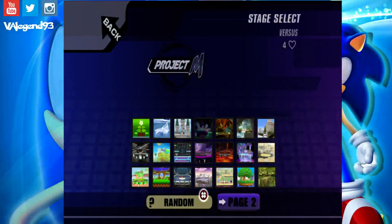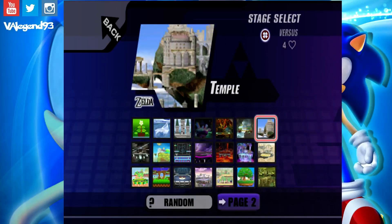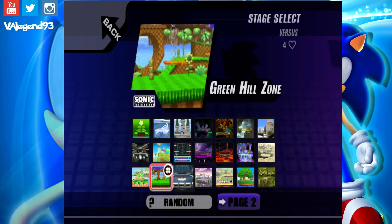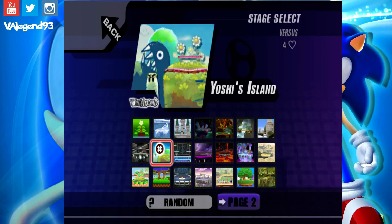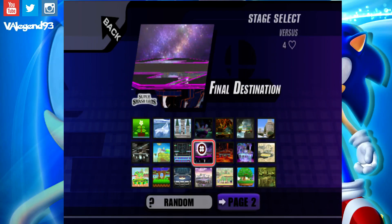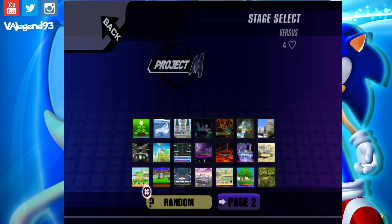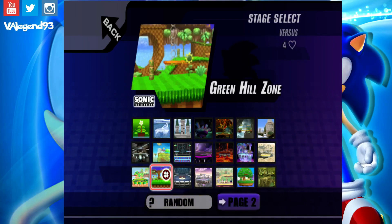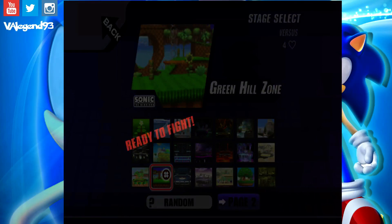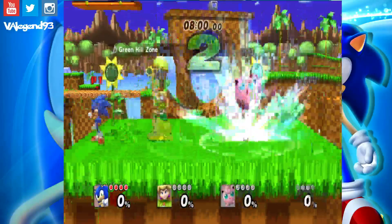Now the stages — you can tell the stages are kind of different. My control is being really weird. You have the Ice Climbers stage, Yoshi's Island, Final Destination is always there as usual. Let's see, you got Yoshi's Story actually. You have Green Hills — in fact I want to go on Green Hills.